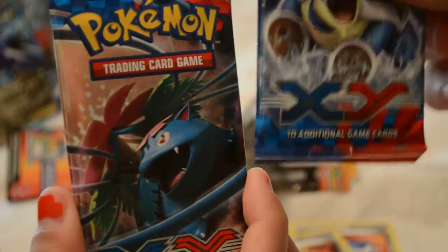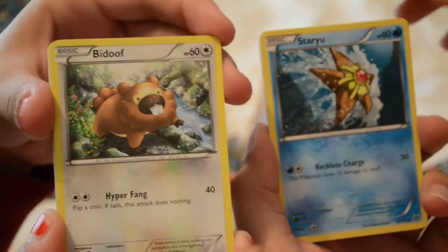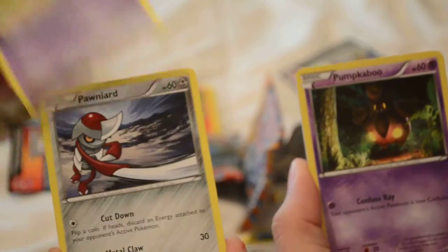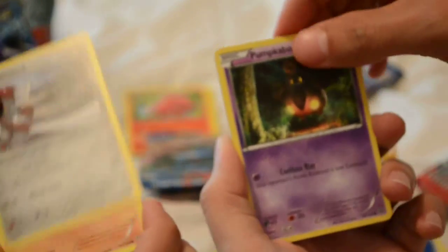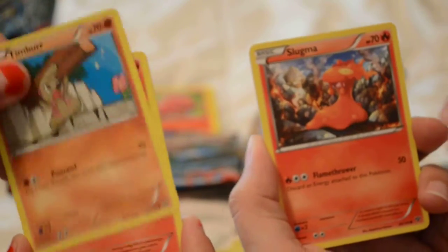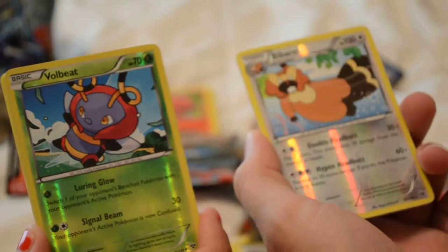Let's go to our X and Y packs — X and Y. Blastoise, Venusaur. Alright, let's see if I can open this as nicely as I did. Nope, that was just a one time thing. So I'm doing this cause we like to give our codes away. Staryu. Badoo. It's Boink. Pumpkaboo. Pawniard. Jigglypuff. Timbur. Just so much. Shelgon. Fennekin. Badoo. I got the Volbeat.